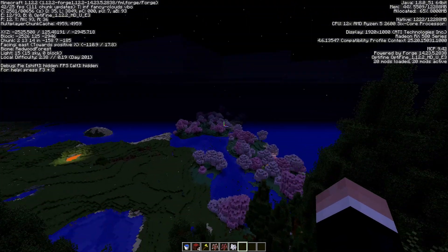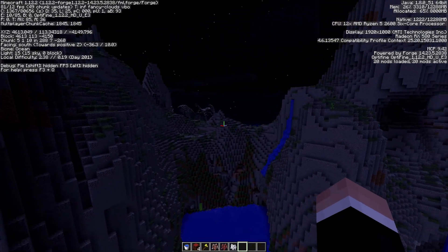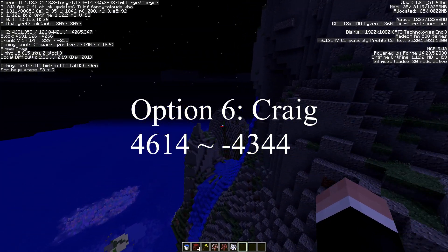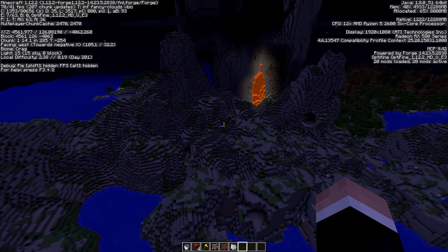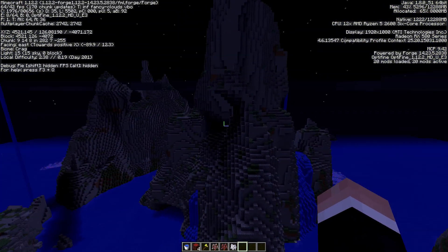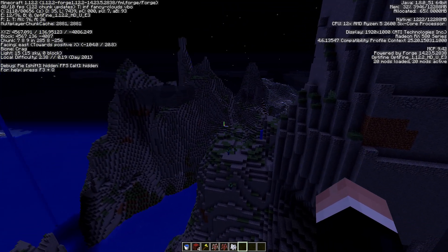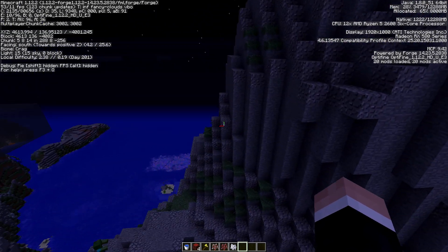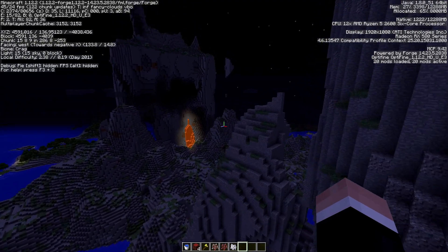This here is a bit of an interesting biome called Craig — however you say it. It's these extremely steep stone and gravel hills with a little bit of grass here and there. It's kind of interesting. You'd definitely have to do like little pods for homes or maybe a couple castles sticking out. Let me know what you guys think.